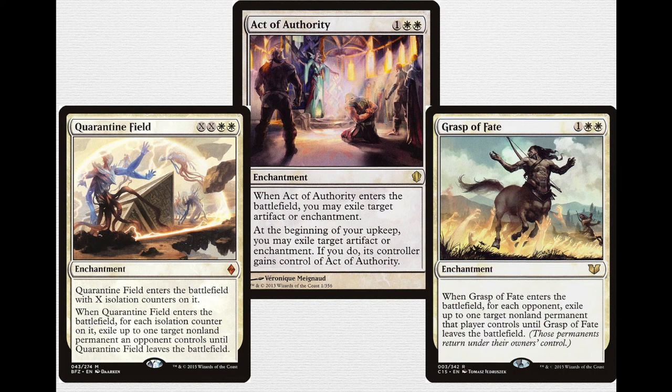Lastly, Grasp of Fate — 1 double white, a 3-mana enchantment. When it enters the battlefield, for each opponent exile up to one target non-land permanent that player controls until Grasp of Fate leaves the battlefield. Potentially a 3-for-1 that also gives you double white devotion. All three of these are excellent in this deck and can really get you out of some tight spots. There are a lot of dangerous artifacts and enchantments — like Bolas's Citadel or Platinum Angel — that are trying to shut you down, and Dark Steel Forge means people think they're safe when their stuff is indestructible, but these say no.